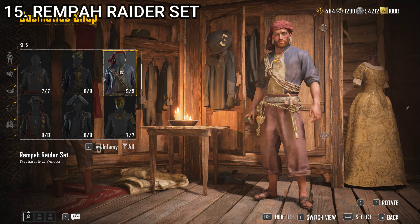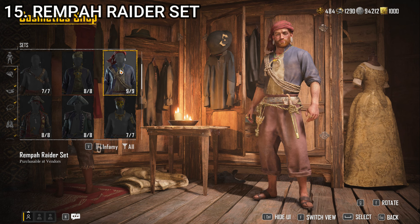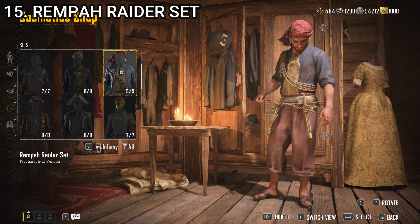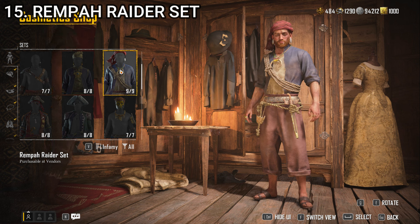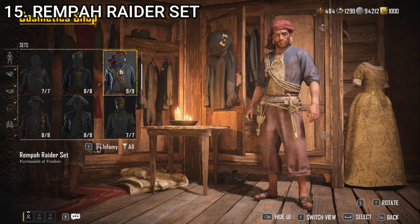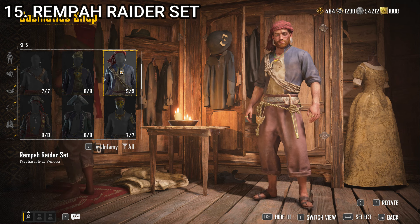Number 15, we have the Rempa Raider set. We're maybe getting into the category of 'it's fine, but I don't really care for it.' This one at least looks like a full outfit — it's got a lot of elements going on. We've got rope across the chest, a head wrap which is a good piratey touch, great big earrings that fit the cultural vibe, and a belt with a knife-looking thing hanging off it. It's not terrible, but I don't love it and I don't ever see myself wanting to wear this. Various items from this outfit could be used to make other outfits, but not great. So it's at number 15.